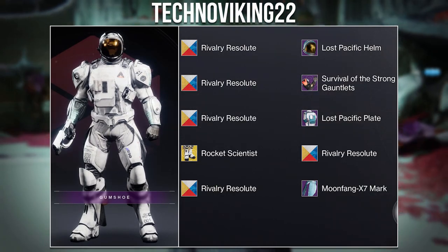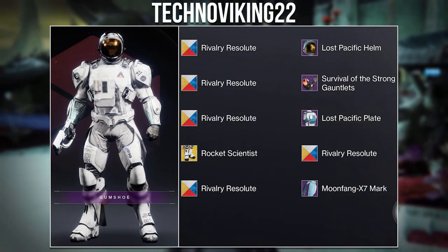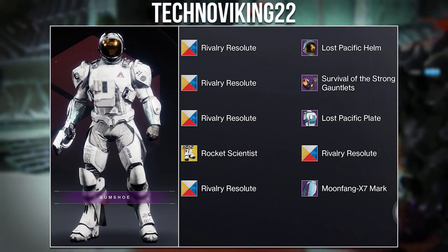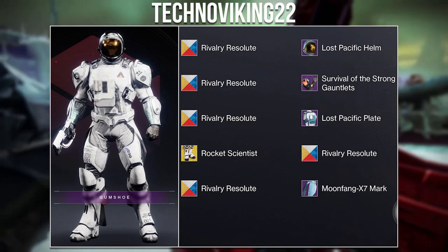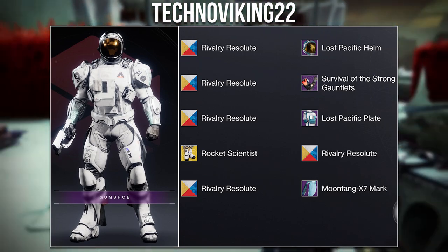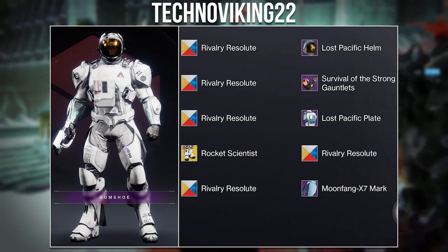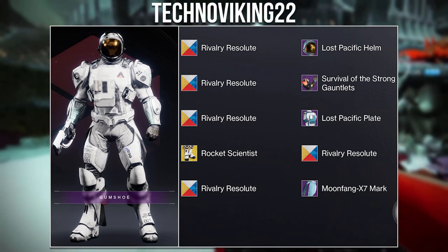Next we have another set from Techno Viking, who also won the Guardian Games contest with the Astronauts set. I love how they blended the Lost Pacific pieces with the new Guardian Games gauntlets. The Rocket Scientist ornament for the Lion Ramparts exotic is the perfect choice both for fashion and gameplay. Congratulations again on your set.